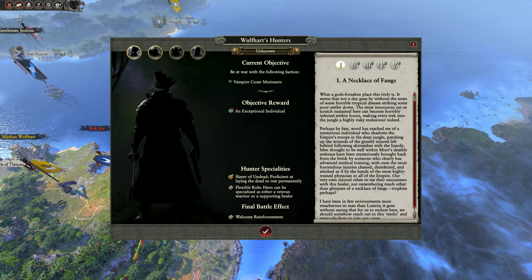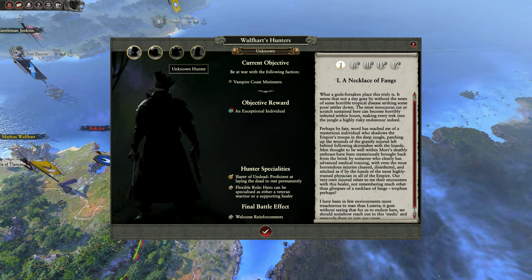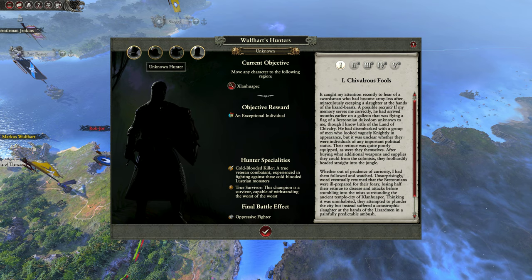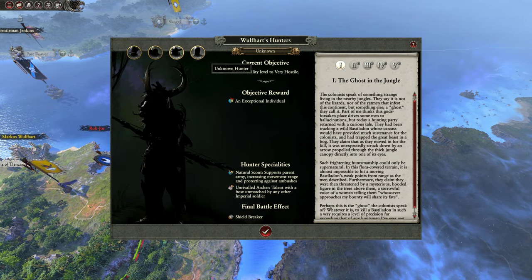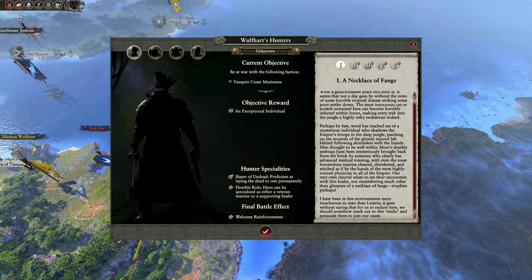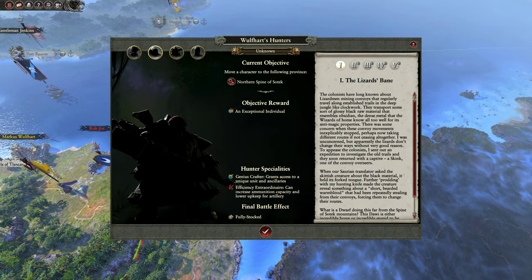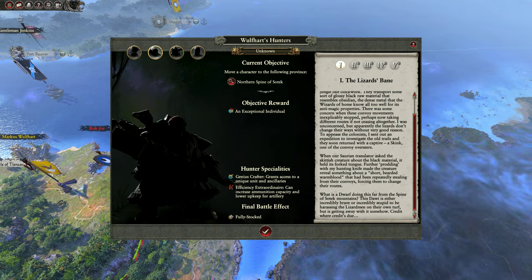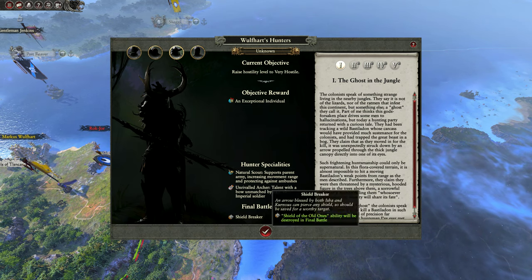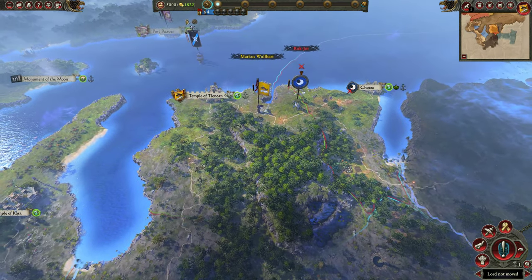Let me show you the hunters really quick — this is really cool. This is, I believe, just for Marcus Wolfhard: Wolfheart's Hunters. Here's one hunter, two, three, four. They all have different quests on how to unlock them. Once you unlock them, they each have five quests on their quest chain to complete, and they all have backstories. I'm going to leave these guys hidden until we unlock them so we can read their stories. Basically, it's different heroes from different races and factions all in one faction. I'm kind of excited for what that means for the future of Total War Warhammer.